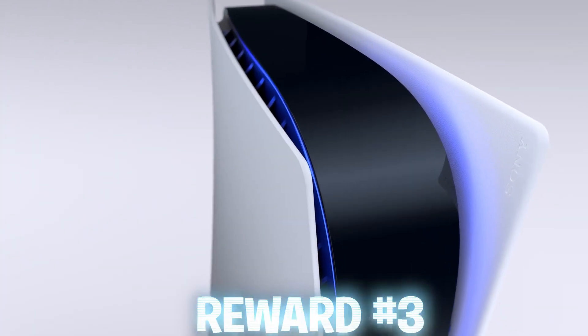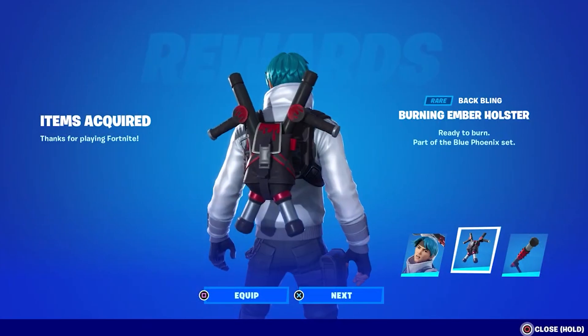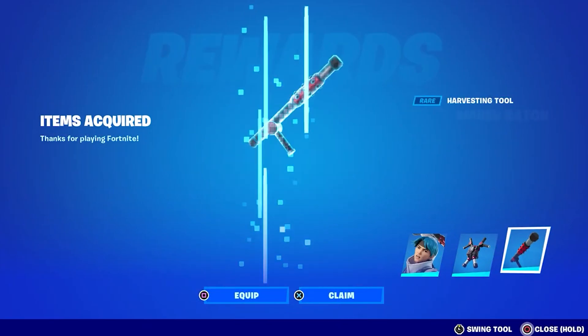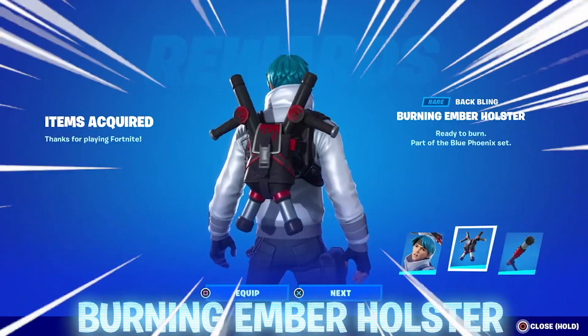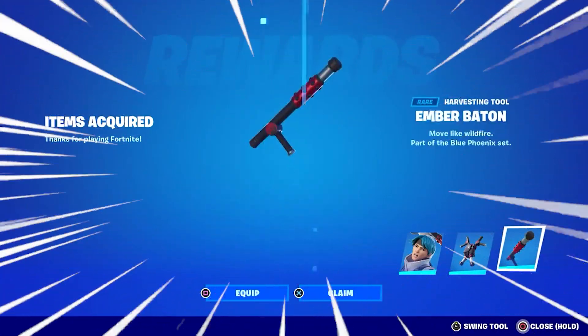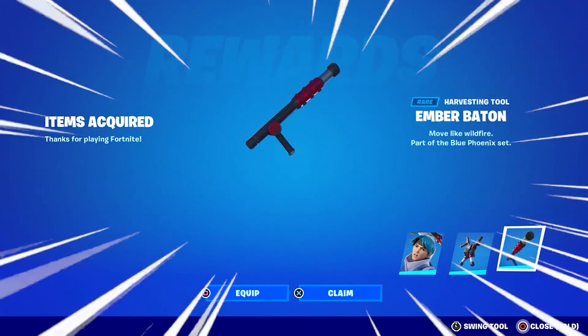Next, if you are on PlayStation, make sure you are picking up the Jun-Huan skin. Unfortunately, this skin is only available for PlayStation users. You can get your hands on the Jun-Huan skin, the Burning Ember Holster Back Bling, and also the Ember Bat Pickaxe. Make sure, if you haven't already, to pick up this free pack for yourself.